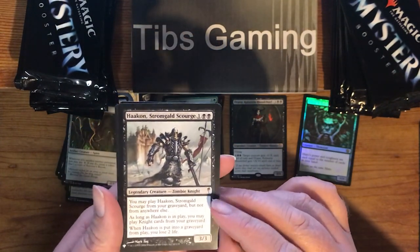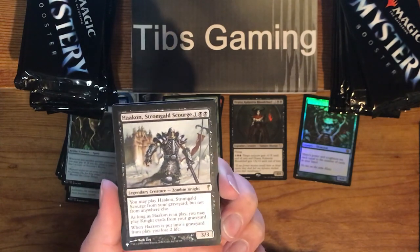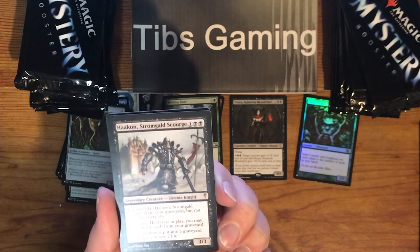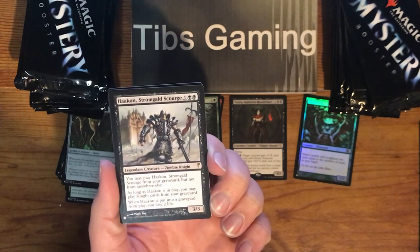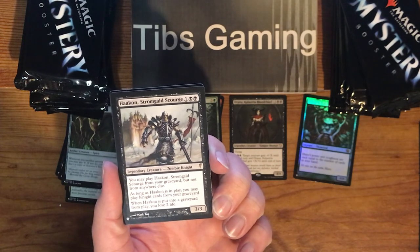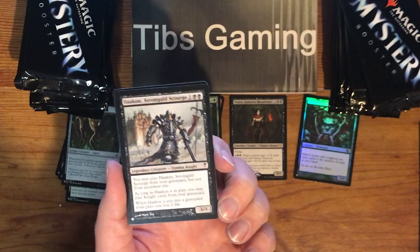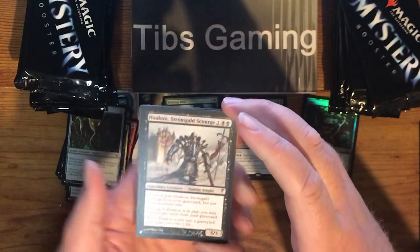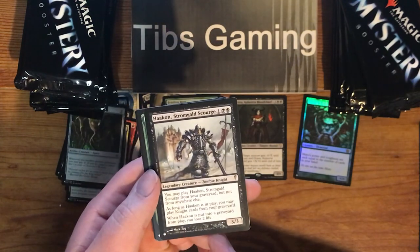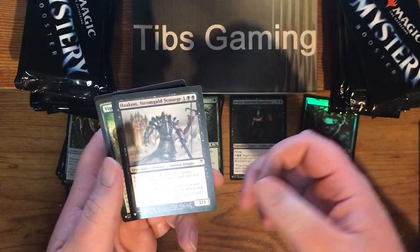Hakann, Stromgald Scourge out of Cold Snap. Two black and a generic for a 3-3. Legendary Creature Zombie Knight. You may play Hakann Stromgald Scourge from your graveyard but not from anywhere else. As long as Hakann is in play, you may play Knight cards from your graveyard. When Hakann is put into a graveyard from play, you lose two life. Feels like a lot of hoops to jump through for a 3-3 — though playing other Knights from your graveyard is good, I guess.